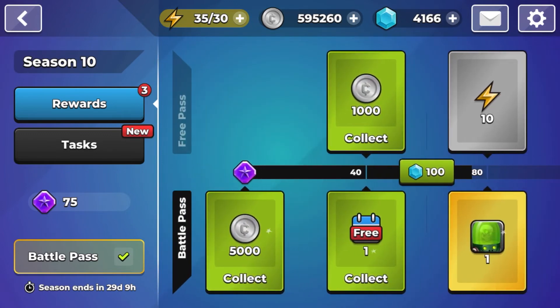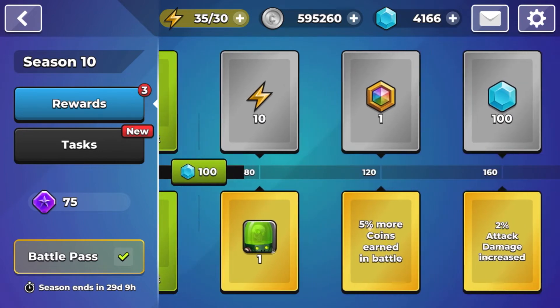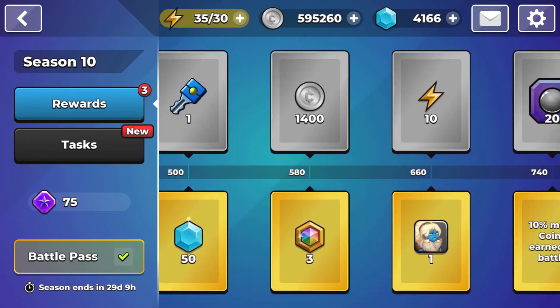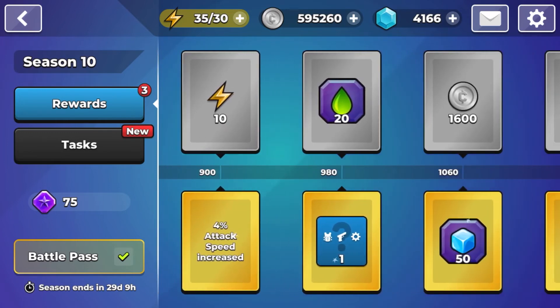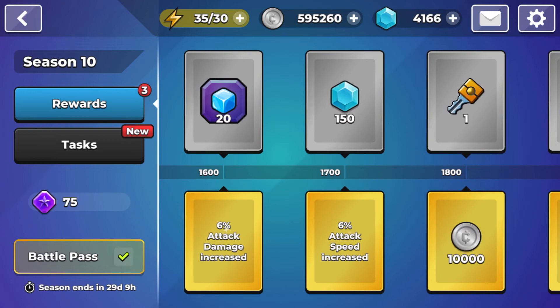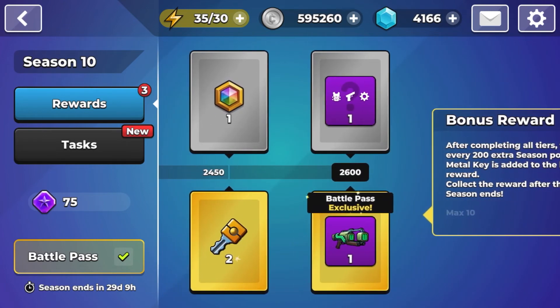Now the more interesting side of the battle pass — the gold track. This time you can get character shards and the usual attributes, along with gems, hero medals, a different character shard, more attributes, crystals, elemental crystals, rainbow crystals, coins, and then we get to the end of the season pass.